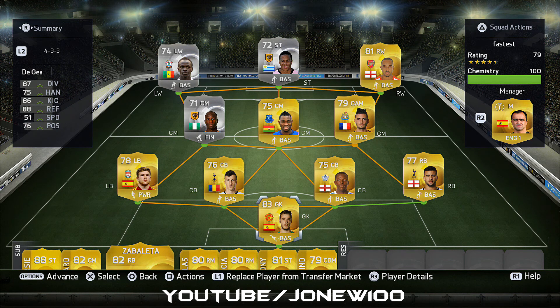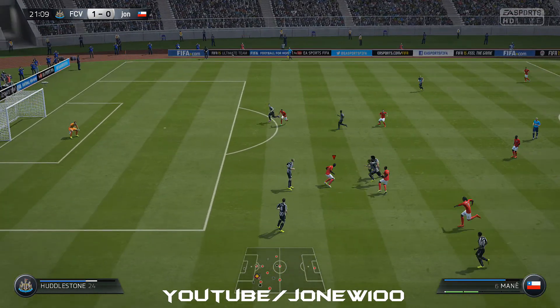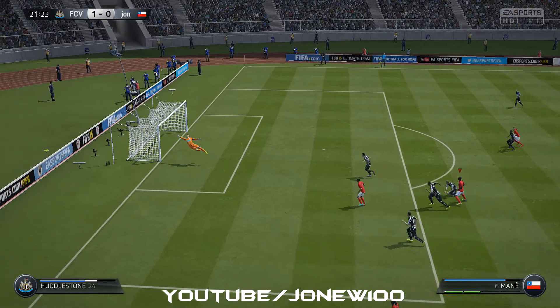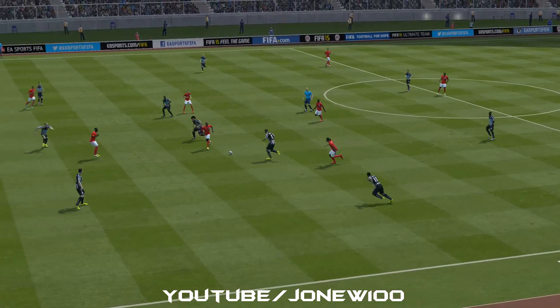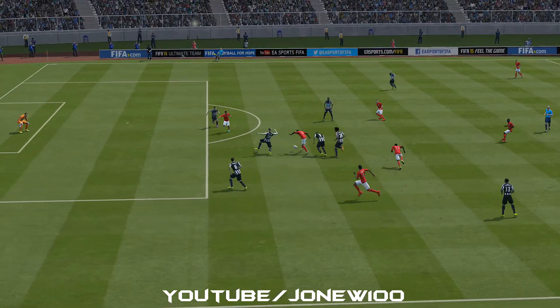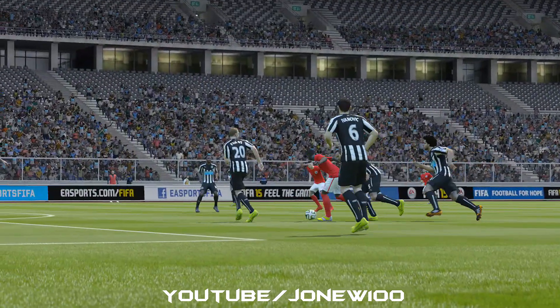In the midfield we have Cabela, 5.8k, 84 pace. Atsu, 4.5k, 92 pace. Aluko, 4.9k, 87 pace. Then we have Walcott, 13k, 96 pace. Abel Hernandez, 92 pace, 13k. And on the left, Mane, 11k with 90 pace.